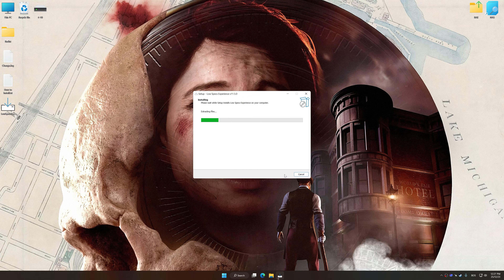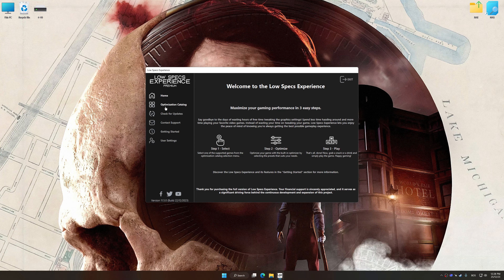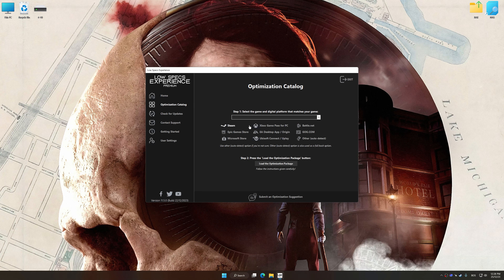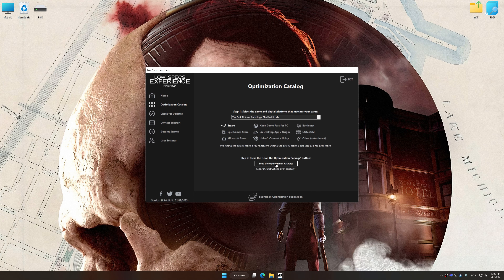So first of all, start the installation process for Low Specs Experience. Once the installation is complete, start it from the newly created Desktop shortcut. Now select the optimization catalog, select the applicable digital platform, and then select Dark Pictures Anthology: The Devil in Me from the drop-down menu.